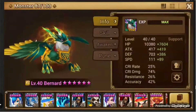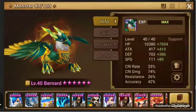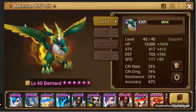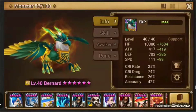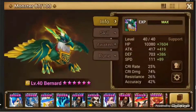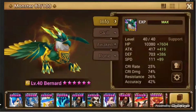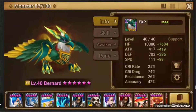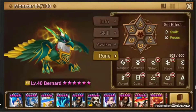Extra defense is always good — it just helps you survive more. Since Bernard is so important for helping your team get extra turns and weakening the boss, he needs a lot of speed. Mine's at 200 flat — I'd aim for about 180 minimum, but 200 is ideal. For accuracy, you want 40 to 50. I've got 42, so I'm in a good spot — a little more probably wouldn't hurt, but too much more isn't necessary.